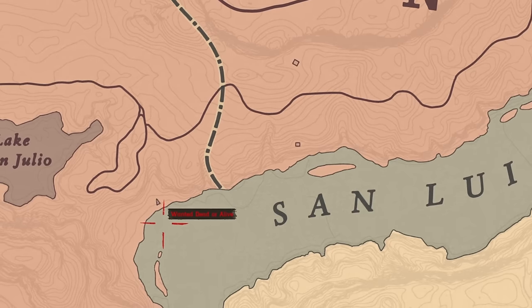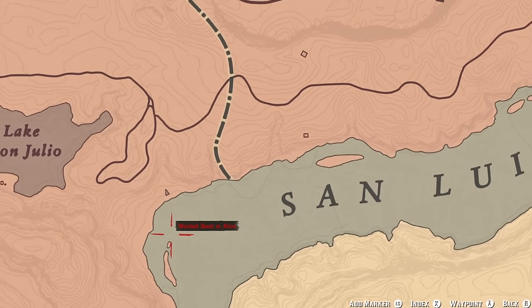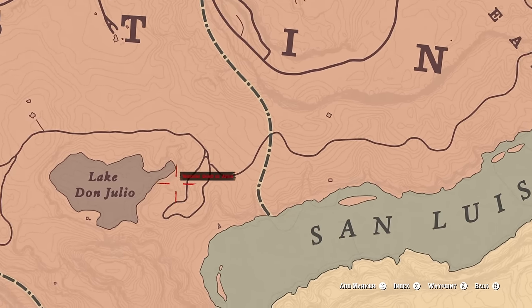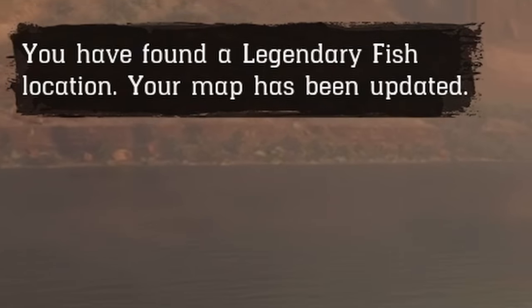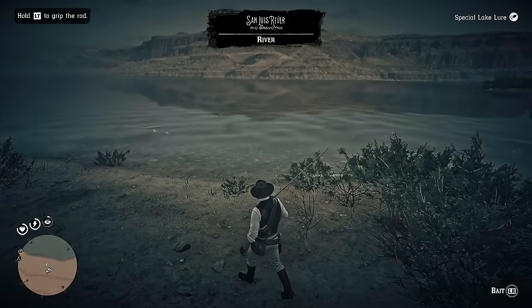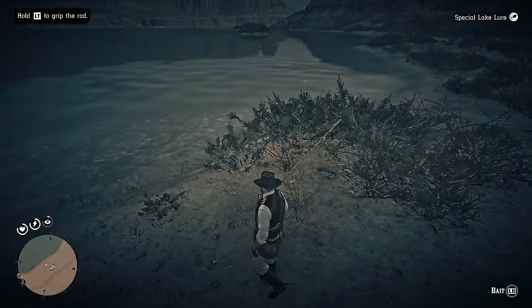So the next fish is the legendary largemouth bass, which can be found somewhere around here near Lake Don Julio. You have found a legendary fish location — your map has been updated. What I didn't realize is that you can actually use Deadeye to see where the majority of the fish are.